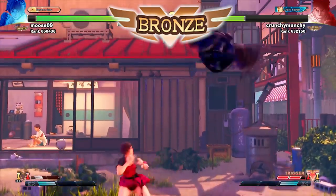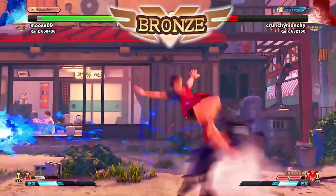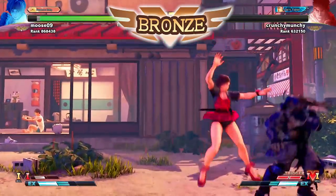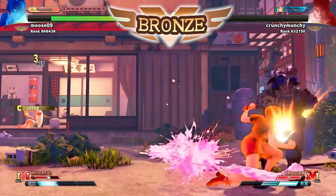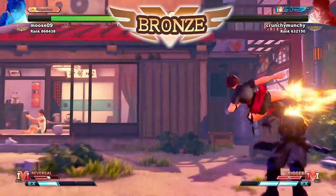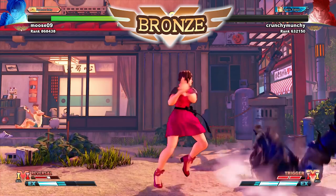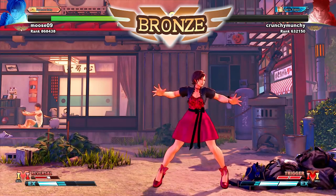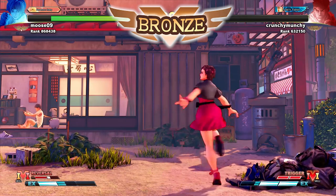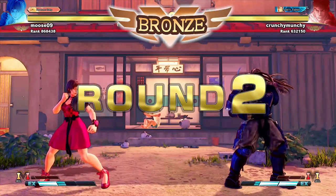Bronze can go two completely separate ways depending on how you decide to play. You might pick a character that forces all of the issues onto the opponent — for example, playing Honda or Blanka and doing random Blanka ball all day. Typically your opponent won't know how to deal with it; you'd rank up a little bit faster but then get stuck in Silver or Gold.